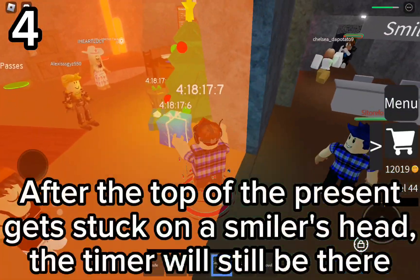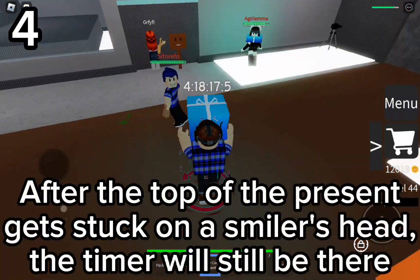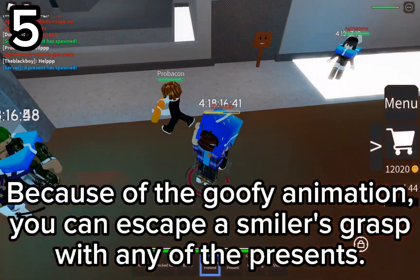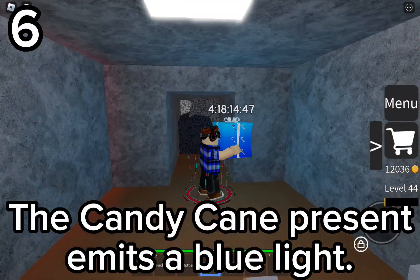After hitting the top of the present, you get stuck on a smiler's head, and the fire will still be there. Because of the goofy enemy, you can escape a smiler's grasp. You can also see that the present emits a blue light.